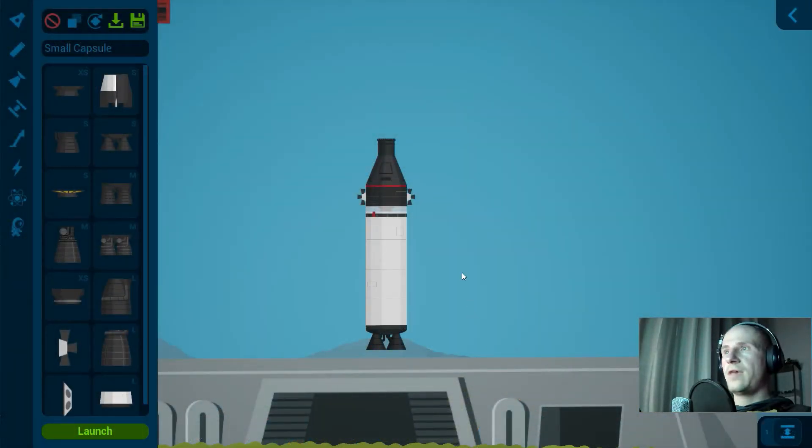Here we have our basic rocket. This rocket is available early game, so you can get all the components through the research panel as needed. I have a docking port at the top, a small capsule, a small fuel tank, two RCS, an extra small vacuum engine, a decoupler, a small fuel tank, and a T2 small engine. All these components are available early game, so there's no reason why a player can't get them for the docking mission.